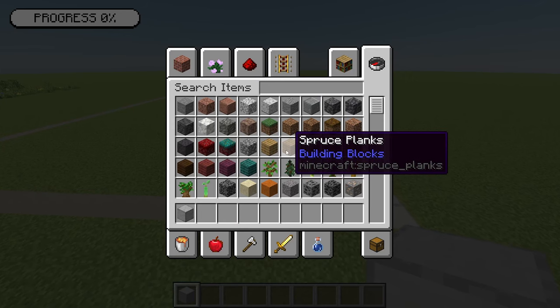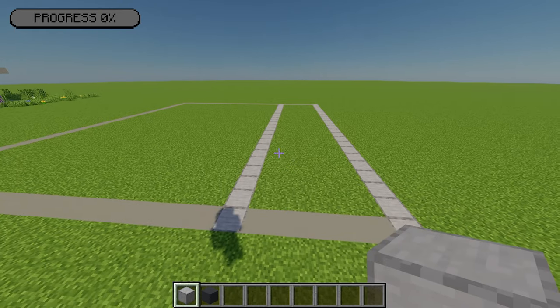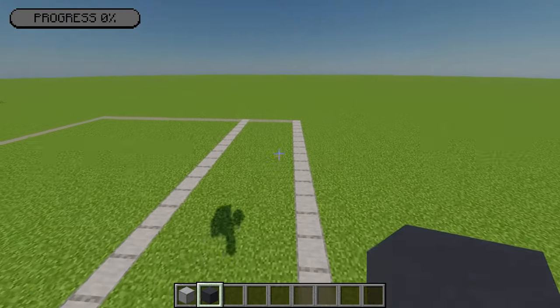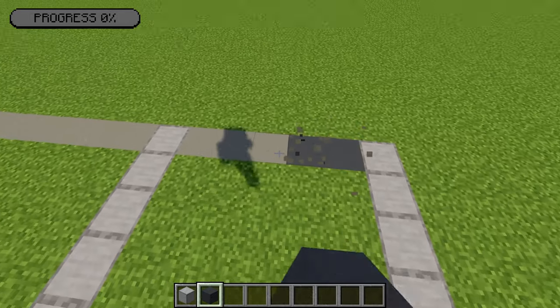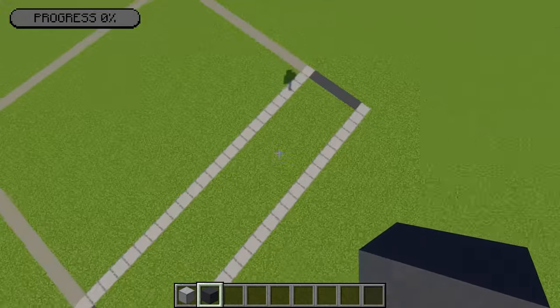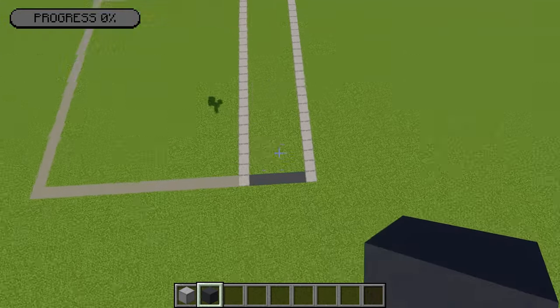After that I'm going to grab some grey concrete and replace these light grey bits at the top and bottom. That should leave you with something that looks like that.